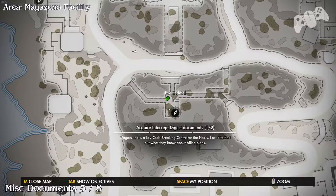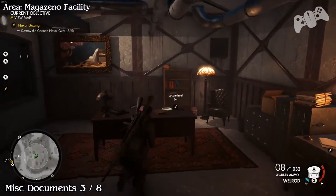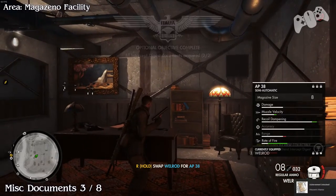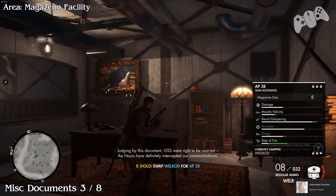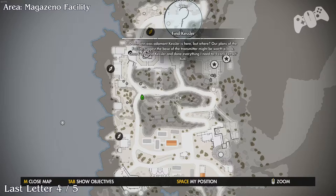Document number three. In the same tunnel you will find that there's an officer in the room — this will be part of the optional mission. You can pretty much just grab it and it will be shown on the map as well where it is. That will be three of eight.